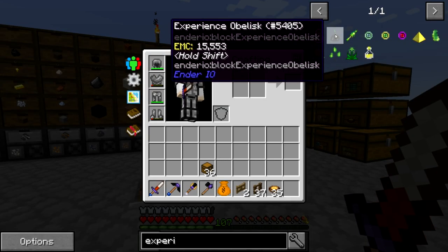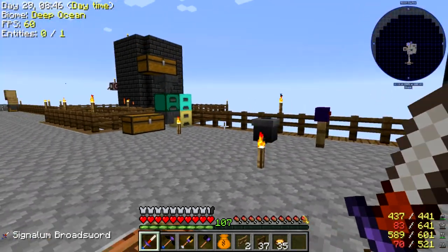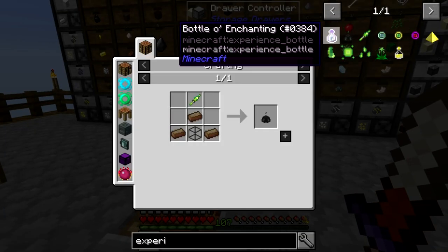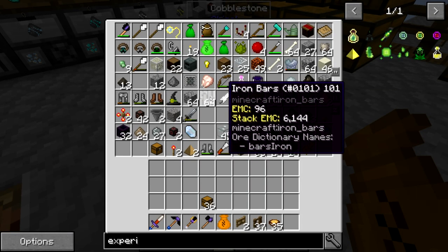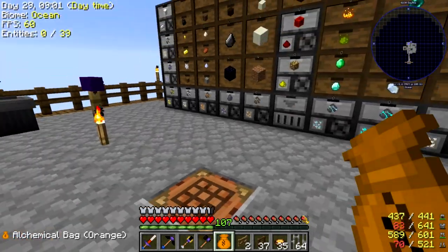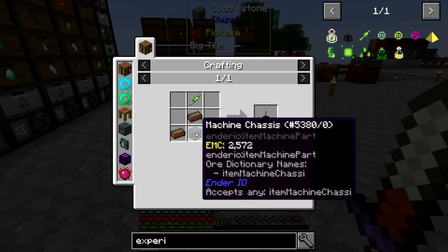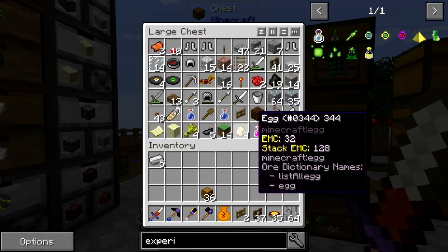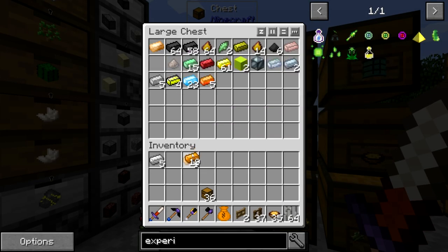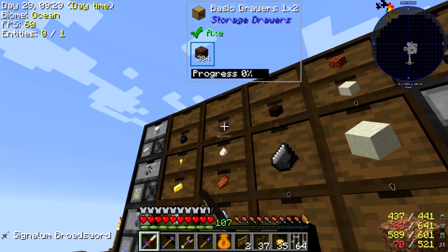The other thing I want to do real quick is make an experience obelisk. Because I have 107 levels and I don't want to lose all 107 levels if I happen to die. So let's see what we need — we need a machine chassis, which is pretty straightforward. We'll grab some iron, a basic capacitor, so we need some copper. We're also going to need an energetic alloy and some soul sand, which we have right up here.